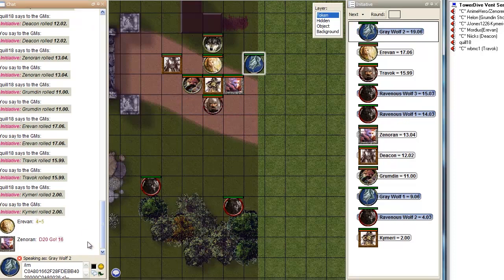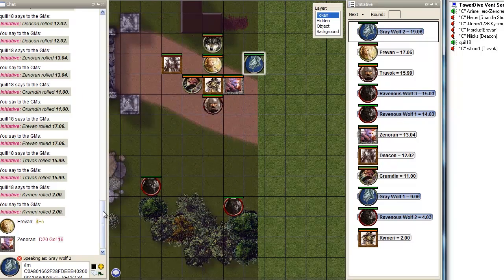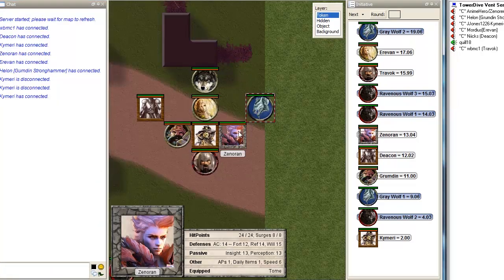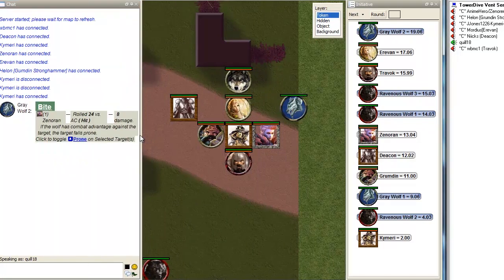I'm cheering because he's not attacking me. We're on the same team, Kamari — you're not meant to be cheering. I'm going to rip a hole in his memory so he doesn't know I'm here anymore. He just keeps attacking you. That is not how a team is supposed to work. Any action taken against me will be remembered. Alright, I'm just going to bite Zonoran now. I rolled a 24 versus AC, which appears to be a hit. You take 8 points of damage — the wolf sinks his teeth into your calf.